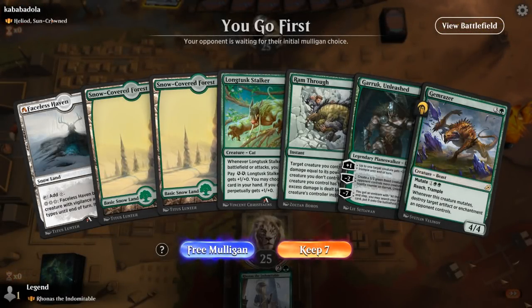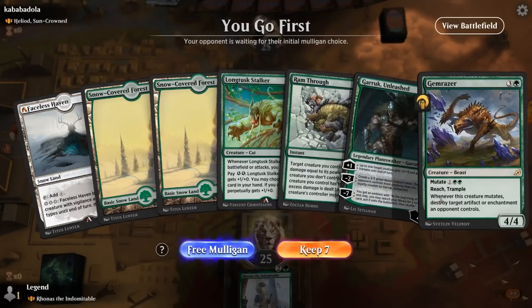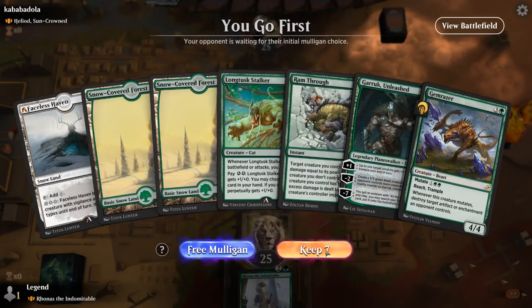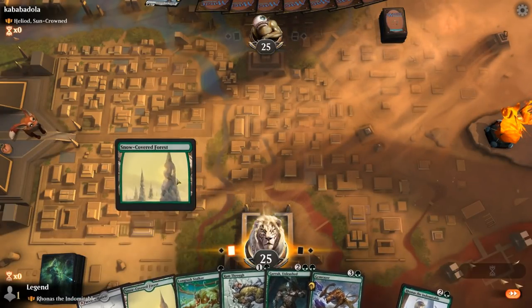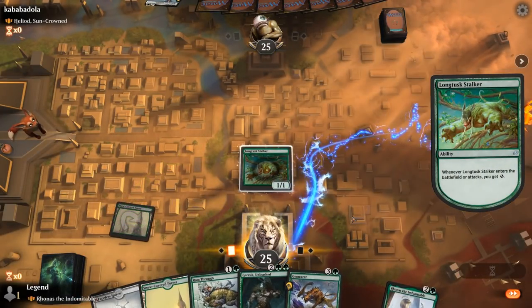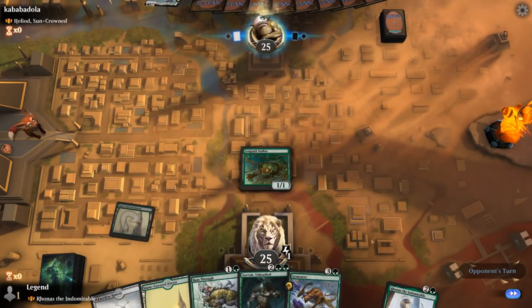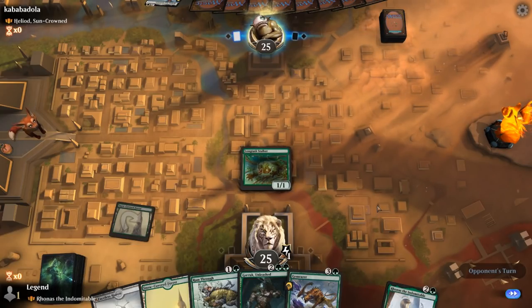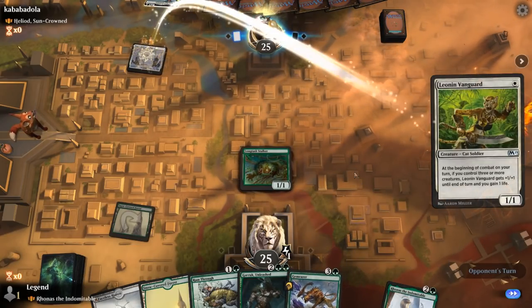We're on the play, facing Heliod, a lifegain deck. Our hand is okay — could use a better 2-drop, but not mulliganing. Can maybe use Ram Through if they've got a 1-drop. Vanguard gives us a target for Ram Through — seems worth it. Then next turn, could already mutate Gemrazer.